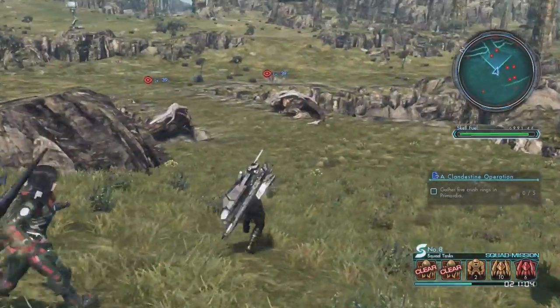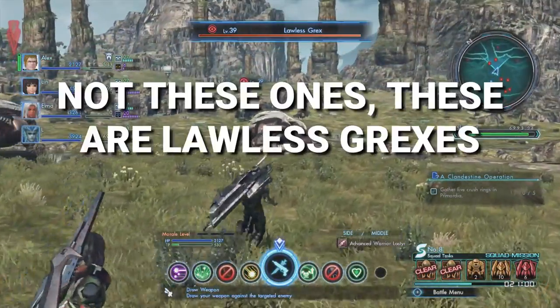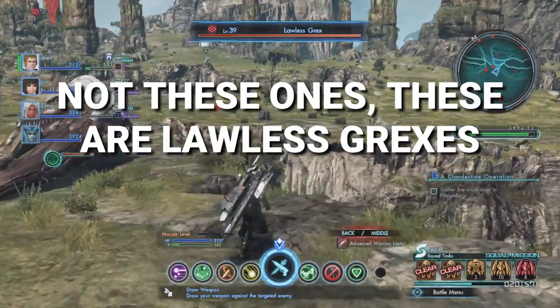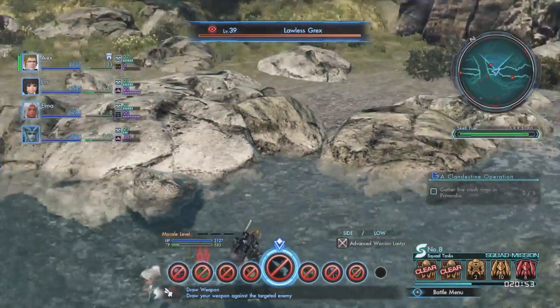Part seven really drops down the difficulty again. This time you just have to kill three giant grexes with one of the three weapons provided by the man the waypoint is pointing to. Again, the grexes are highlighted on your map, and they shouldn't really give you too much trouble, so have fun.